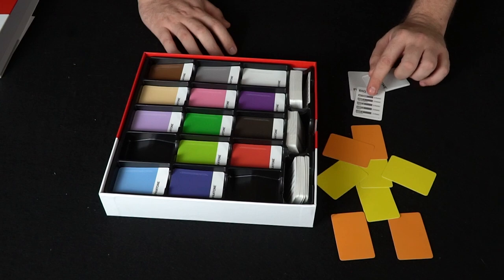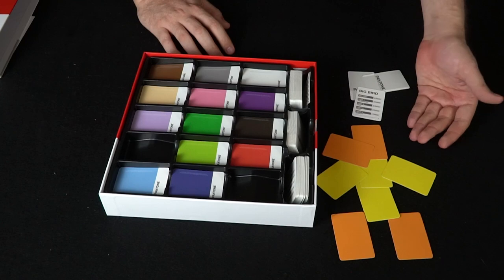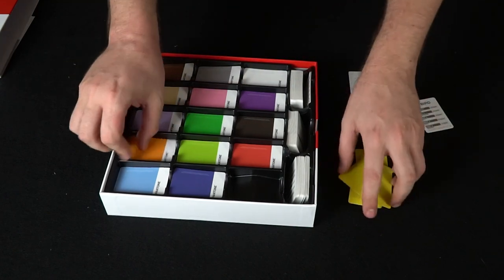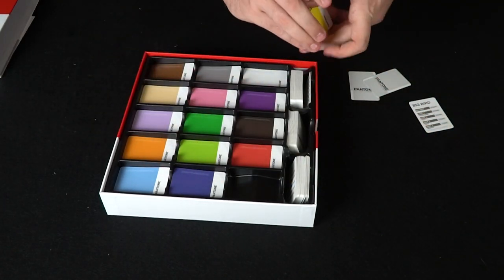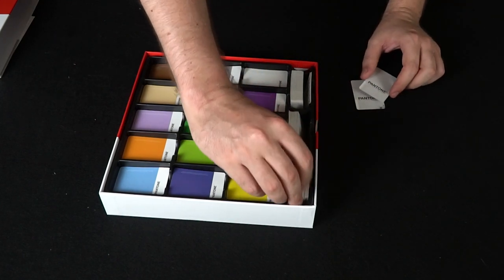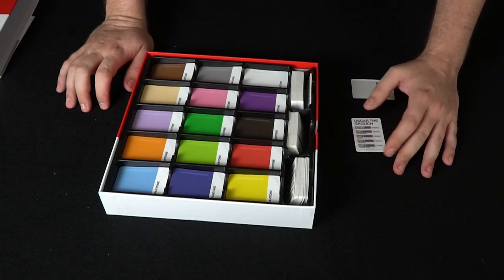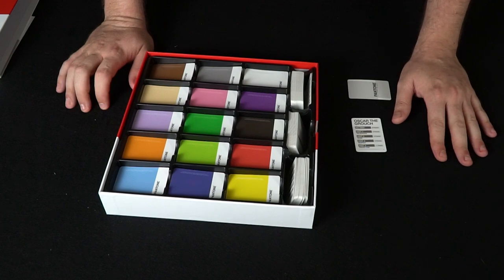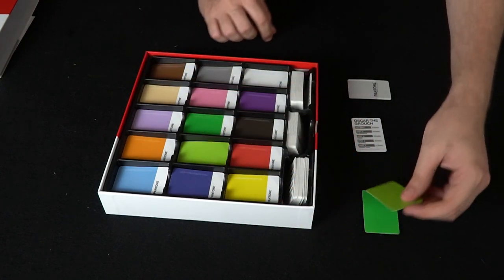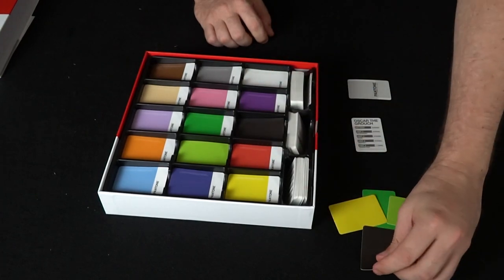However, if somebody guesses it, they're going to score based on that round. The first round is five points and the last round is one point, so two people are always going to get points each round. After that occurs, you take the swatches back and put them in the box, and the next player gets to go for that first round. After everybody has gone, you take the next card. Maybe I would go with Oscar the Grouch. In this round it functions the same way, except you can only use one of each color. For Oscar the Grouch, you'd probably want a green, a lighter green, maybe a yellow, and a black for the trash can.